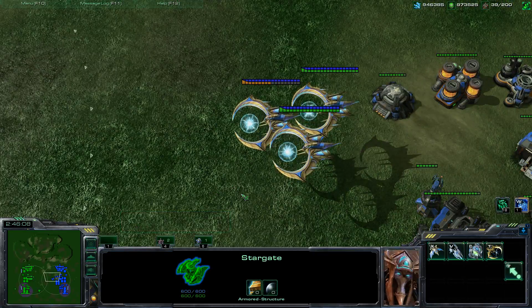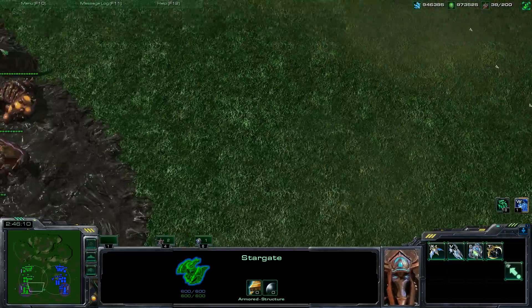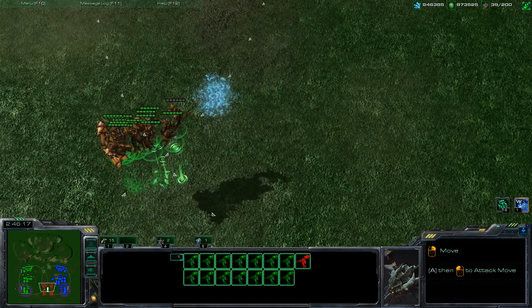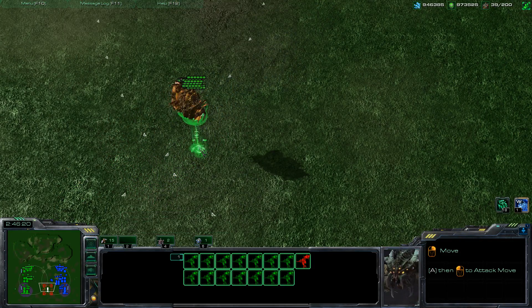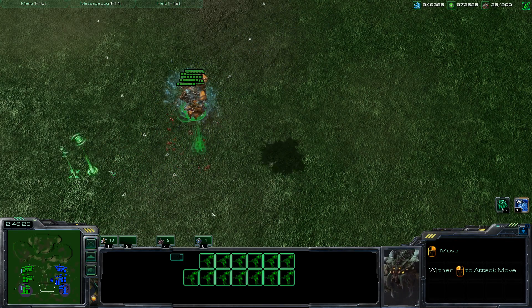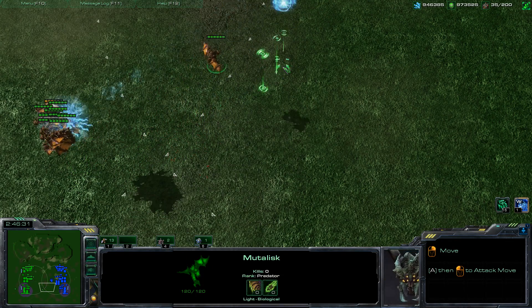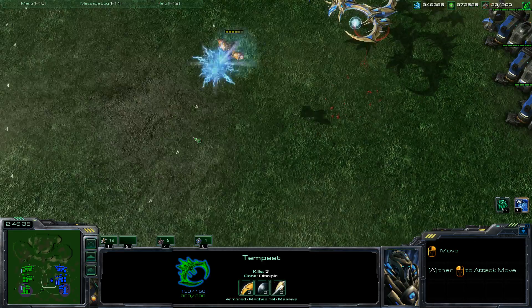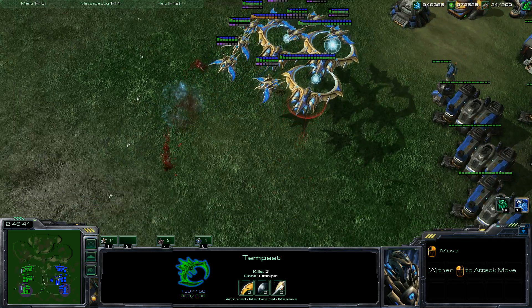Let's get some Phoenixes out here for some protection. He's already attacking, so let's see what they do. Yeah, exactly — no splash damage whatsoever with the Mutalisks. No splash damage at all from the Tempest. They used to have splash damage, but not so much anymore.